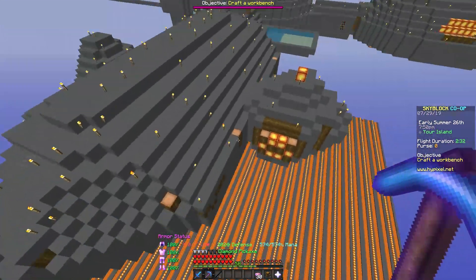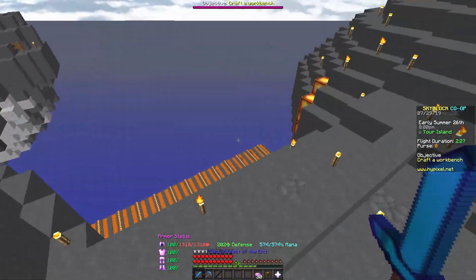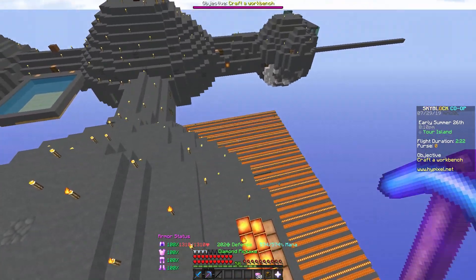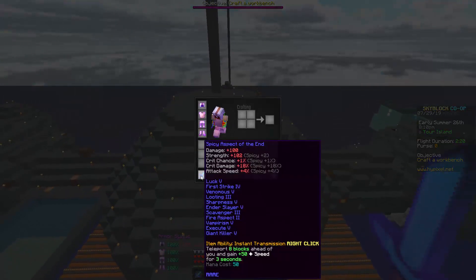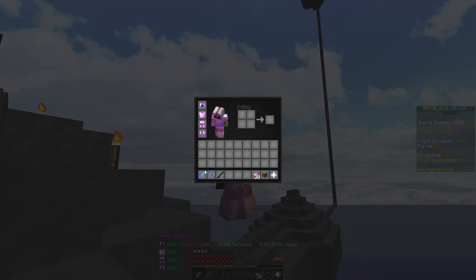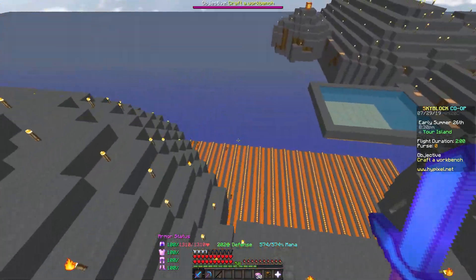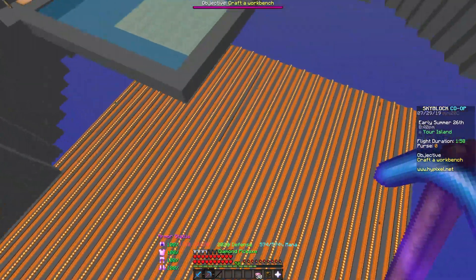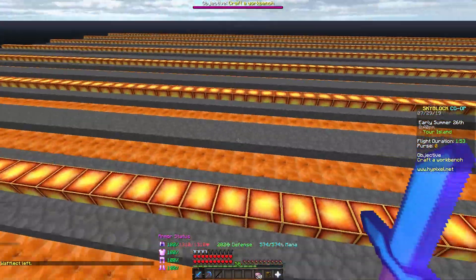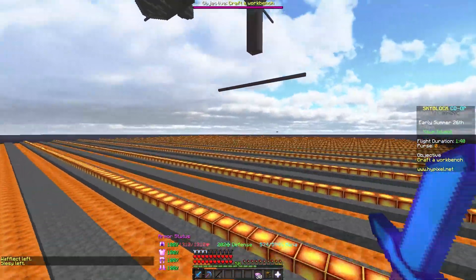However, the good thing about also having a pumpkin farm or any type of other money-making method while having your diamond minions go is that it's pretty obvious the perfect diamond armor is going to cost a lot of diamonds. But we don't know if it's going to be like the Aspect of the End, which not only cost ender pearls but also blaze powder — you're going to need around a double chest of blaze powder to craft an enchanted Aspect of the End. Hopefully it's not the same thing, but in the odd case that perfect diamond armor actually costs something else other than just diamonds, the more money you have in your bank account, the more you'll be able to just go to the auction house and buy those materials you might be missing.